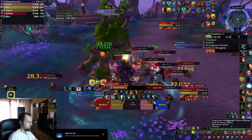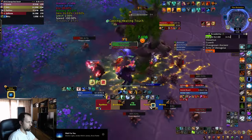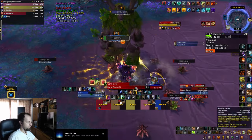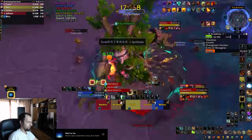Branch Out summons an add, which is a bigger tree. This one is going to try to cast Healing Touch — make sure to interrupt all of these and DPS it down quickly, because right now everybody has a ticking dot on them, and the only way to remove it is to kill the add and stay in the green circle that spawns once it dies.